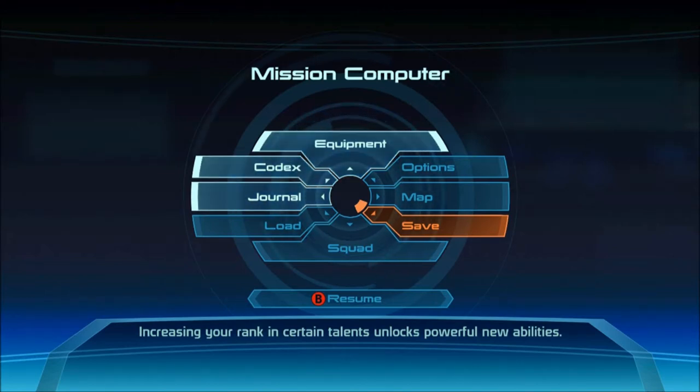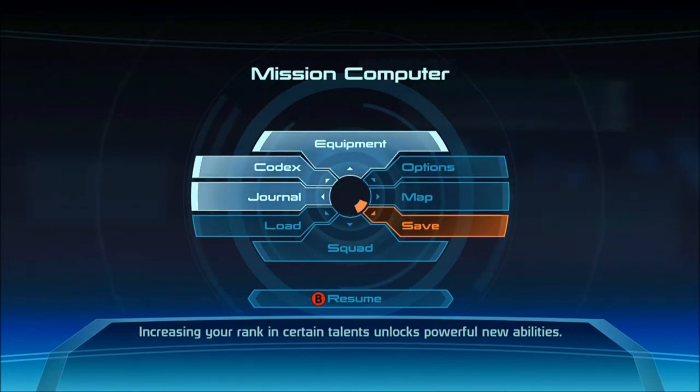Hey folks, welcome back to Let's Play Mass Effect. I'm the MysteriousJG. We took out the Asari Slaver and her band of ruthless pirates. It only took like three or four tries. But the area is secure.